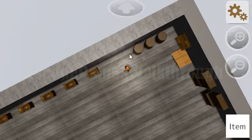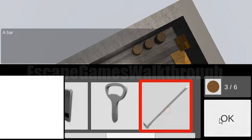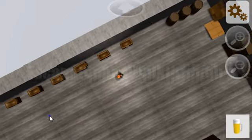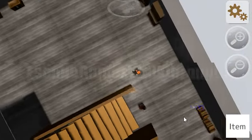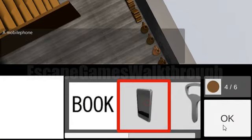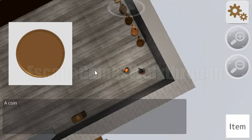We've got a mug for the beer, and the beer is in this barrel. We need a bottle opener to open it. Now we can fill the mug with beer and give it to that man. We receive another coin. We've also found the mobile, and this man needs the mobile — we give it to him and receive more coins.